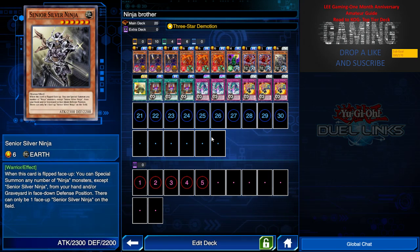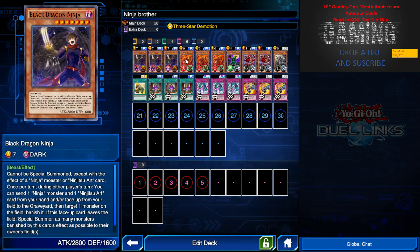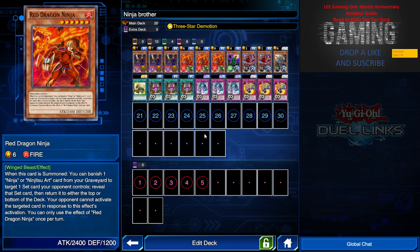Next we have Senior Silver Ninja — basically if you three-star demotion this card you want to put it in face-down position. If it flips up, I can add two ninja monsters from my hand or graveyard. So I can have another Red Dragon Ninja if it's in my graveyard, filling my front row with a lot of monsters.